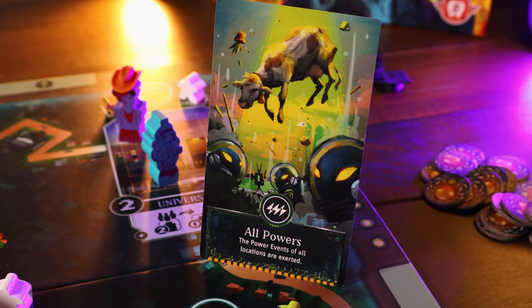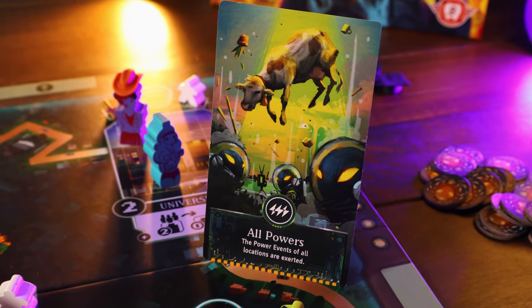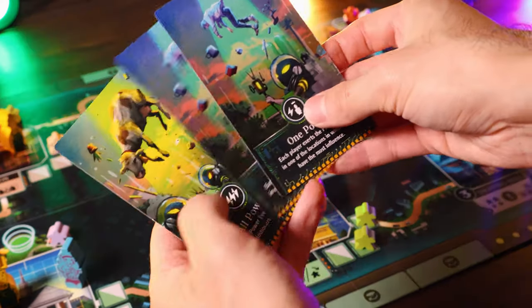The last event card you could draw from the deck is the all powers card. There is only one of these in the event deck and it's very powerful — it says the power events of all locations are exerted. That means we check every location, and whoever has the most influence at each one activates that location's special power. There are a lot of crazy abilities that pop off when this card is drawn.